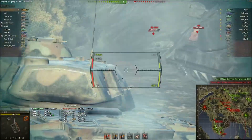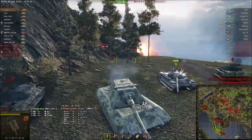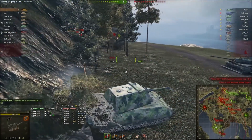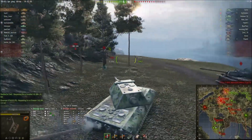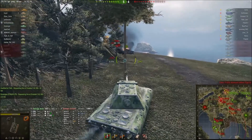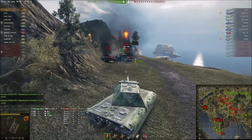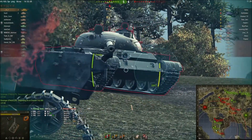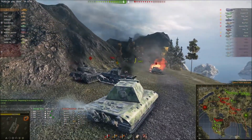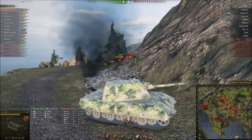At this point I realized there's a T62 behind us, so I need to turn around and deal with him before he gets flanking shots on most of us. I had an AP round loaded for the Object 430 Version 2, but the T62 really doesn't have much armor — most tier 10 mediums don't. So you can easily pen them with AP rounds from the E100; it's just a matter of aiming for his upper plate or hull and not hitting his turret. We take him out with relative ease.